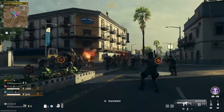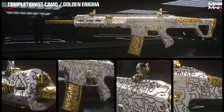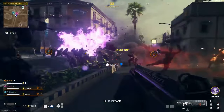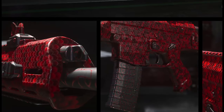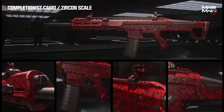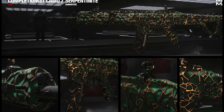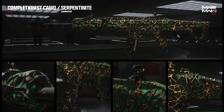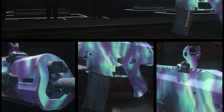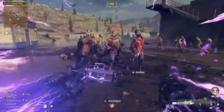Now for the Zombies camos for Modern Warfare 3 weapons. Completing the 4 base weapon challenges will unlock the Golden Enigma camo challenge, which will also usually be getting a certain amount of kills and extracting in a single deployment. To unlock the Zircon Scale challenge, you need to complete all Golden Enigma challenges for that weapon class. The Zircon Scale challenge will usually be to get kills while Pack-a-Punched. To unlock the Serpentineite challenge, you need to complete all 37 Zircon Scale challenges. The Serpentineite challenge will usually be killing special or elite zombies. And finally, to unlock the Borealis camo, you need to complete all 37 Serpentineite camos.